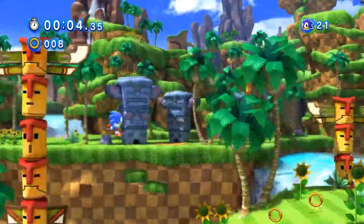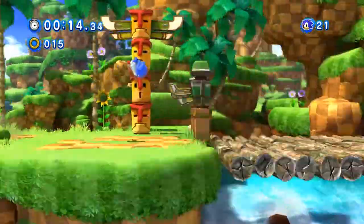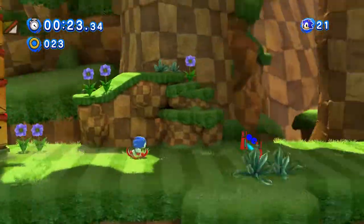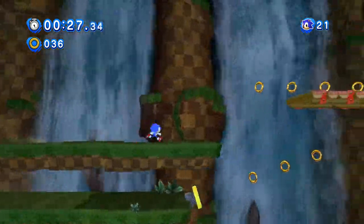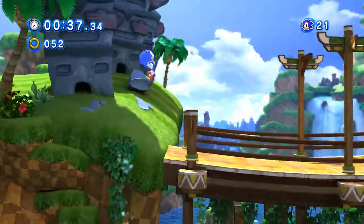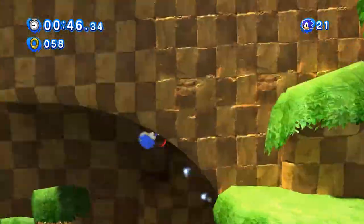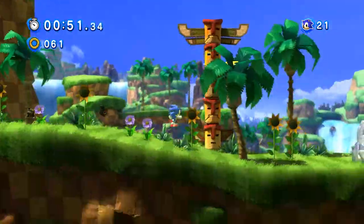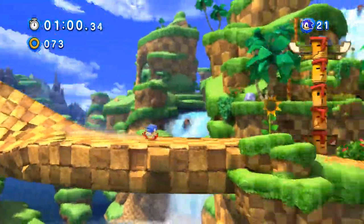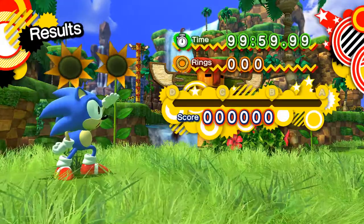Starting with Classic Sonic's gameplay — as soon as the game starts, you're thrown straight into Green Hill Zone. Classic Sonic has a homing attack equipped here because I completed Planet Wisp with all the red star rings. This stage is brilliant compared to the original; it's really fast-paced once you know how to take advantage of the spin dash jump. It's possible to complete the stage in under a minute.